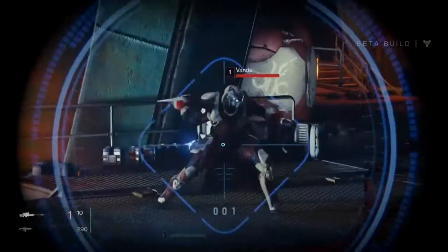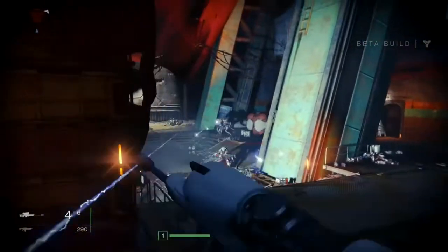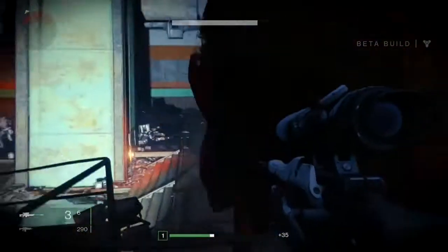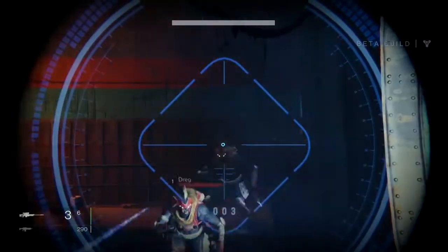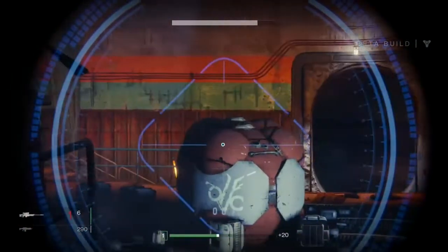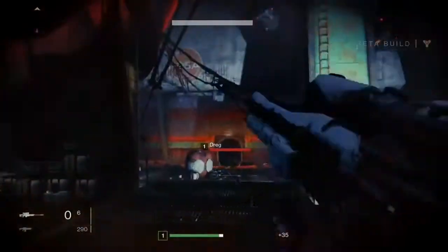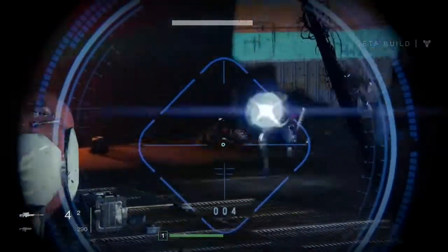A lot of them are one-shot kills. As you can see at the bottom of the screen there's two weapons. Shotguns and snipers are secondary weapons, along with fusion rifles which use purple ammo. Then you have the regular gun which is your auto rifle, scout rifle, or hand cannon. Later in the game you can also get a rocket launcher, which is very powerful.